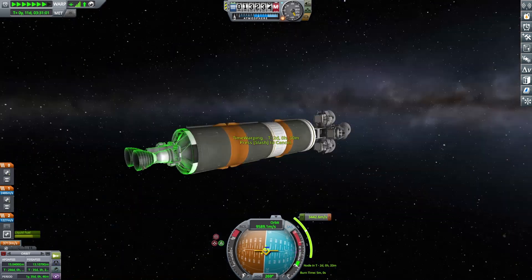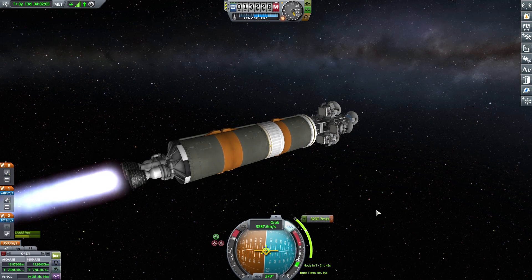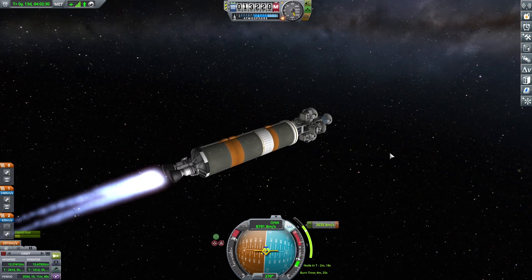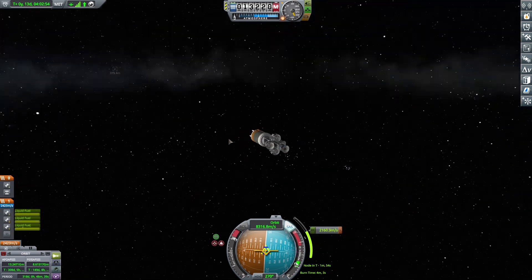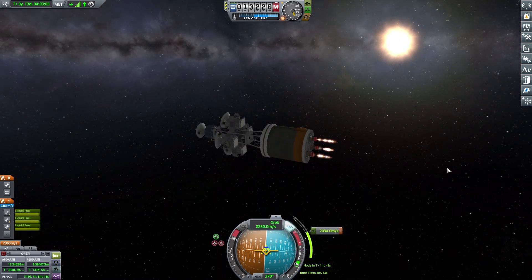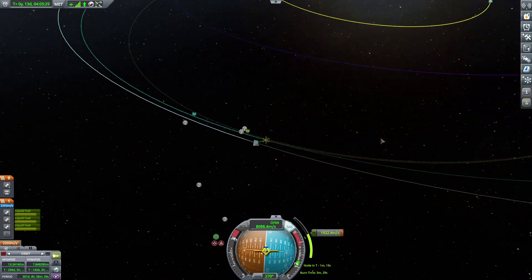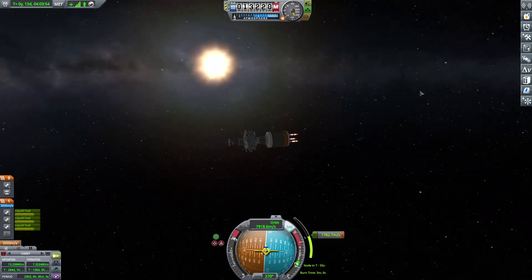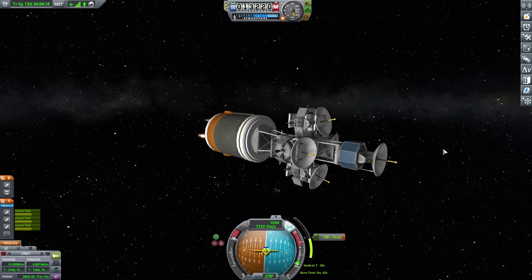This burn is going to take 3,400 meters per second of acceleration and we do have enough fuel. Something I didn't realize at this stage is that the satellites have their own fuel tanks and engines in case they need to do maneuvers. This is nice, except I forgot to turn off the fuel flow from the stage we're using to the satellites, so we're actually draining the satellite fuel tanks right now — which is kind of bad. I need to remember to disable fuel flow through connectors and docking ports going forward.